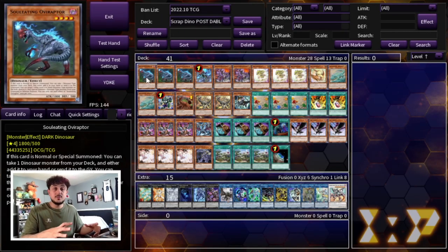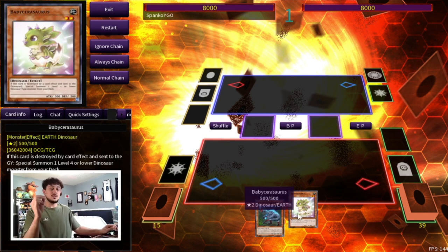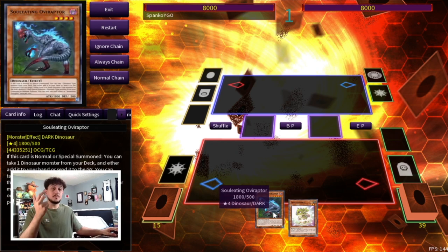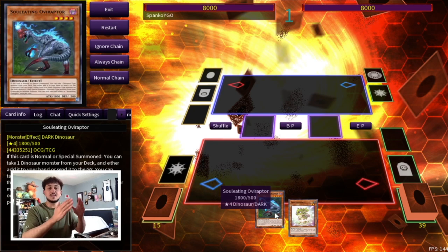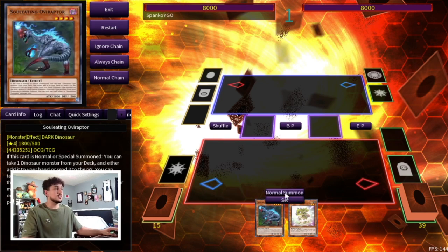In today's video I'm going to be showing you guys some really cool two-card combos. The first two-card combo is Ovi Raptor plus Baby Sarasaurus. The really cool thing about this deck is you can do this combo with Baby plus Misk, Ovi plus Baby, or Ovi plus Misk — three different combinations that all segue into the exact same point after two to three steps, so it doesn't really make a difference which you open.